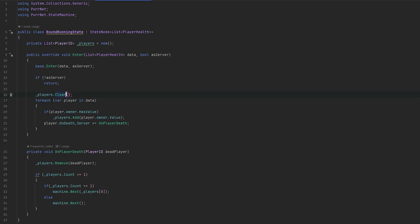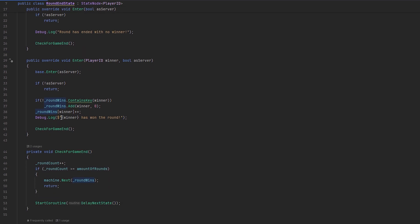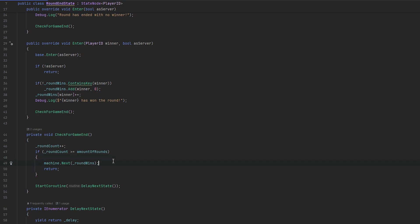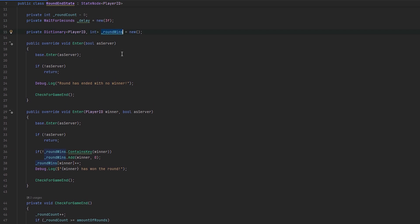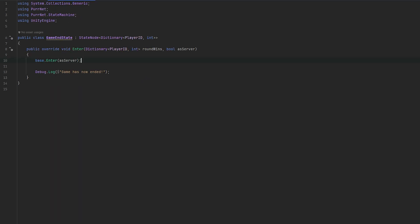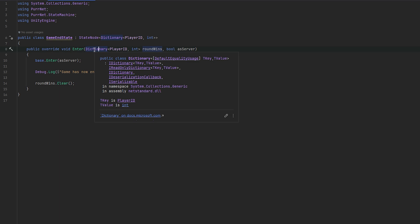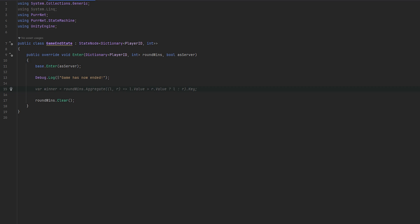So now we have this list of player IDs, which is why it needs to be cleared when we enter this state - it needs fresh data. When it wasn't cleared, there was a problem. And in our round ending state, we also keep track of round wins there. We probably don't want to clear that dictionary though - the reason is because it's a dictionary, which is a class, which is a reference. So we're essentially sending a reference through. We want to keep that reference and probably do something with it when we get it, then clear it. Because it's not a struct, we're not copying it, we're referencing it.